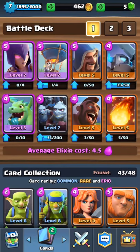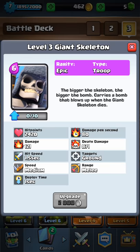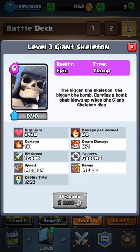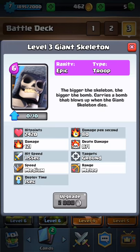This is what I have. I have a Giant Skeleton — Giant Skeleton, they are okay. They're not the best card in the game, but I do think that with their bomb, their giant bomb — this is just Arena 6, nobody higher than Arena 6 — Giant Skeleton is good.